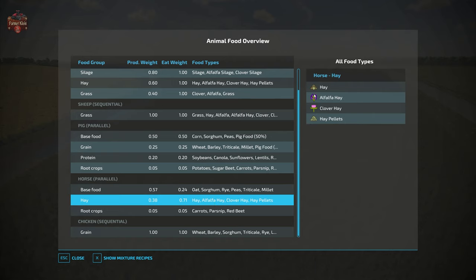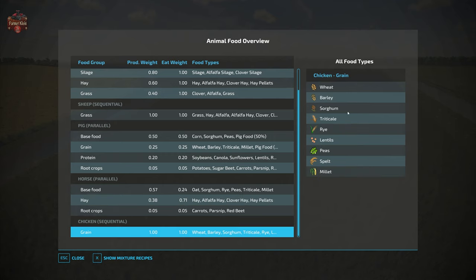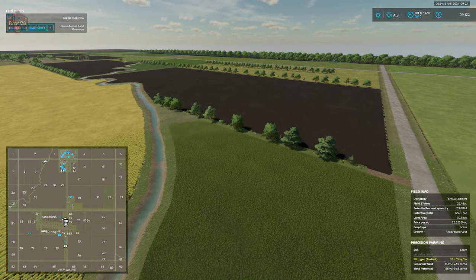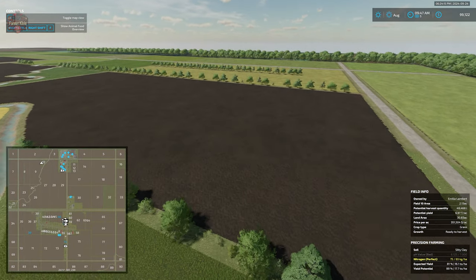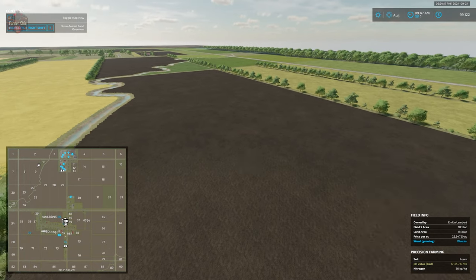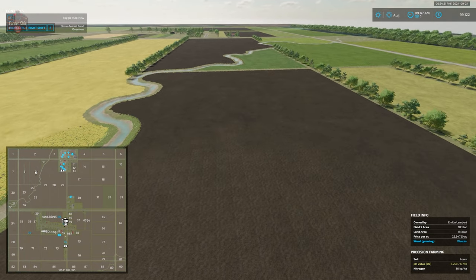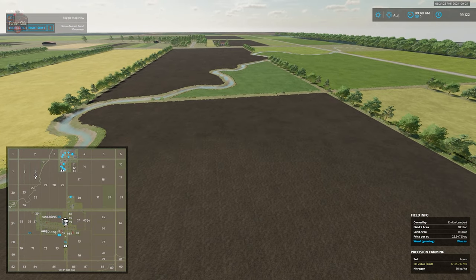Chickens are going to be satisfied not only with wheat, barley, and sorghum, but also with triticale, rye, lentils, peas, spelt, and millet. So quite a few various additives with respect to animal feed if we do put down animal pens and keep animals here on this map.